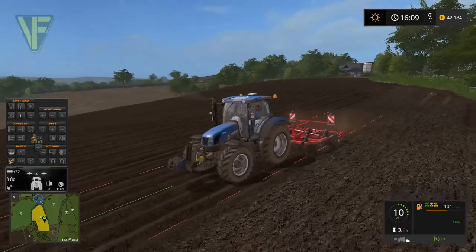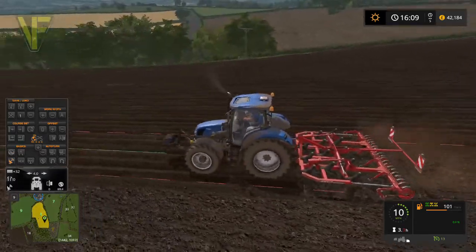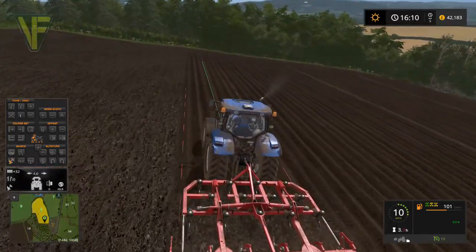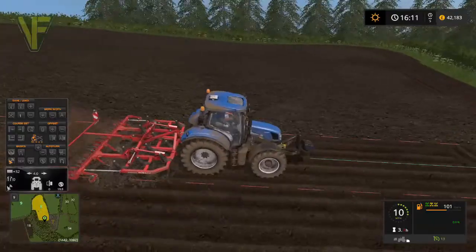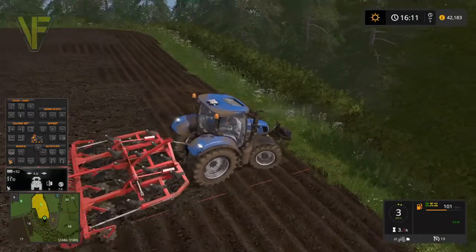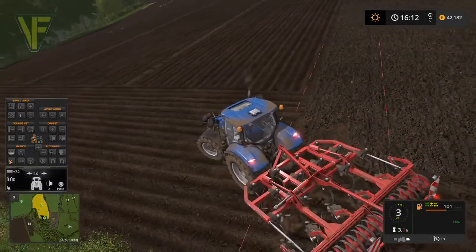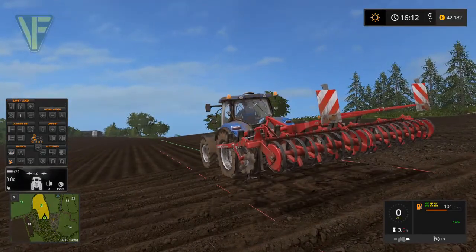This will be nice and fallow and ready to plant. Just as a caveat to that: it needs to be some sort of grain — something that we can plant with our existing planter. Sorry, no root crops, so no sugar beet, no potatoes, and no poplars either. At the moment we don't have the ability to plant those.